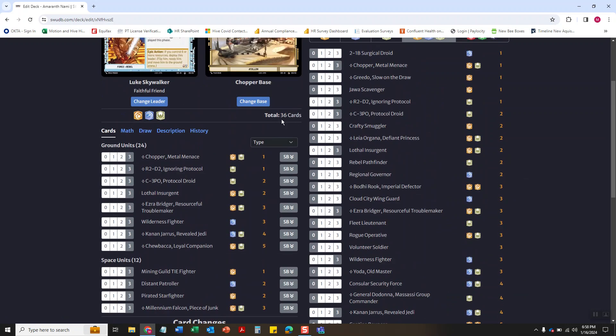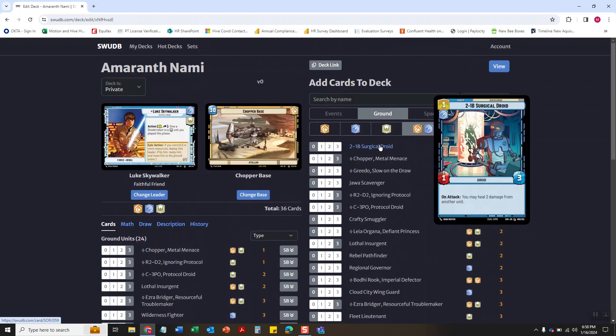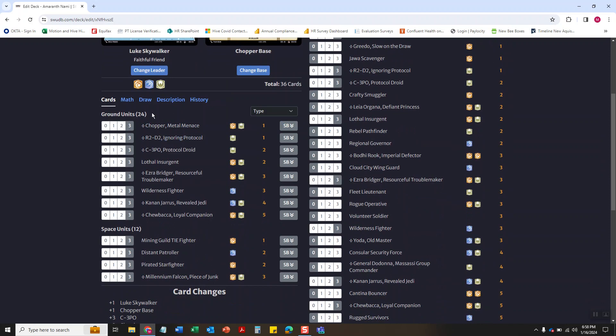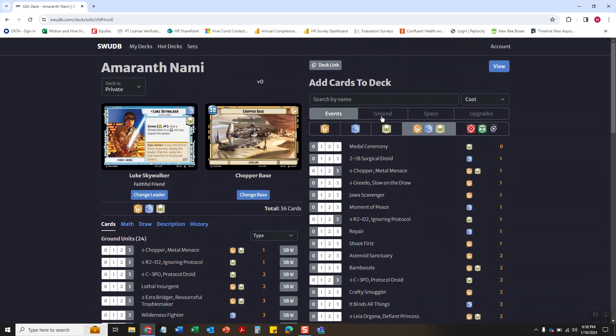As you can see we still have 36 cards left — that's good. For ground units I have 24 and space units I have 12. We'll go to events next.